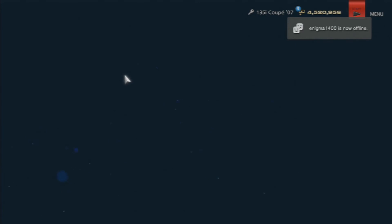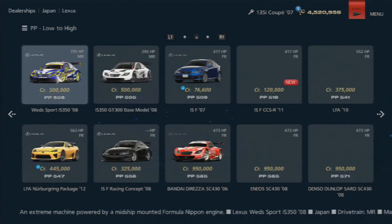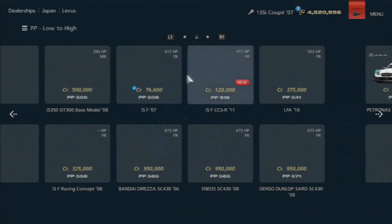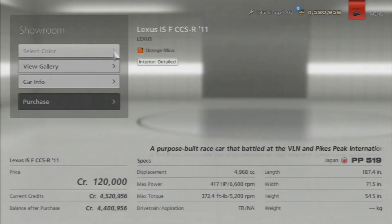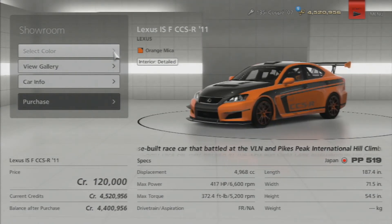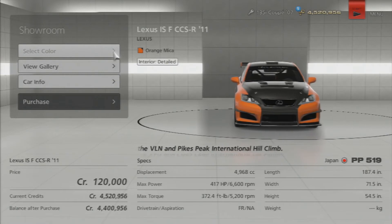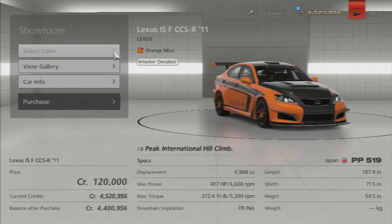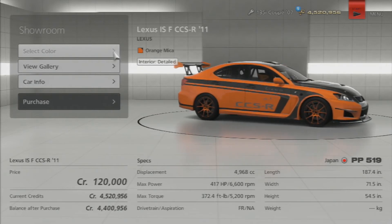They added the Nissan GTR Nismo GT3, Nissan GT Academy Team RJN 2013. There's also a new Lexus — I was looking at this thing before on GT Planet and it looks pretty badass. The Lexus ISF CCSR 2011. Thing looks boss. I'm gonna love driving that car. I'll probably just keep it how it is — unless you can change the color, that'd be cool — but I like the orange.